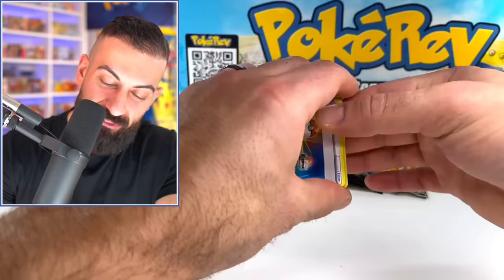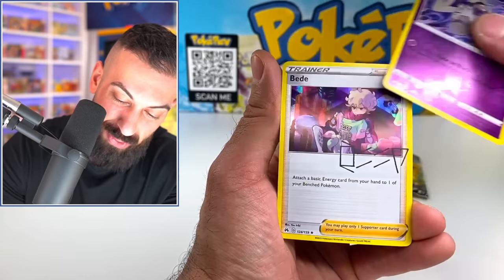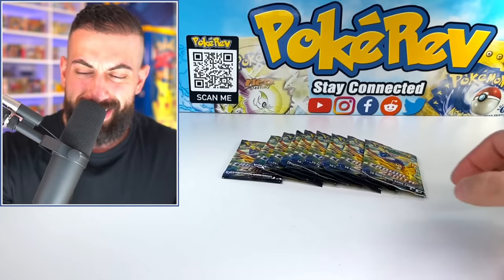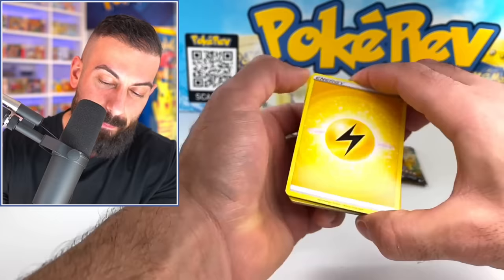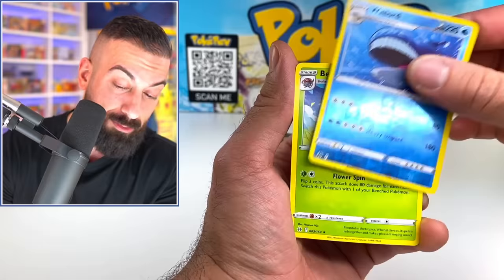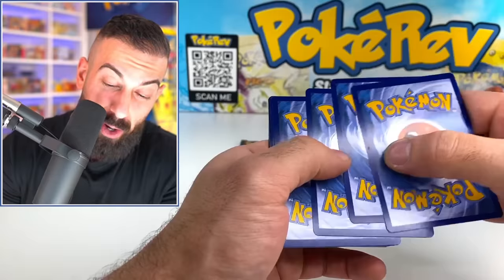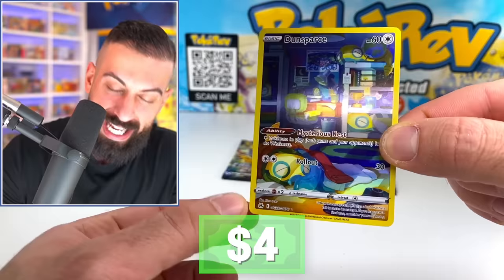Let's get going on our second Elite Trainer Box. I'm really curious to see if we have the same pull rates. Snorlax, Larvesta, Tangela, Baltoy — hey, we got another signed card! This is so cool — completely different and unique signatures. And that's interesting because on the first pack of the first Elite Trainer Box we also got a signed card. I don't know how many signed cards are in this set — I feel like maybe five or six. Got Shedninja, Corphish — the Dunsparce is nice.